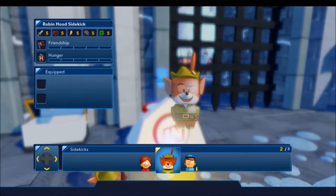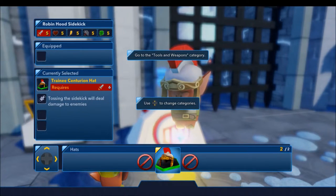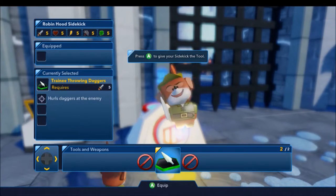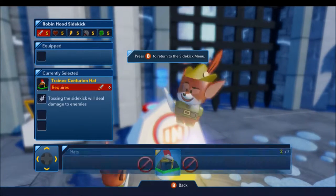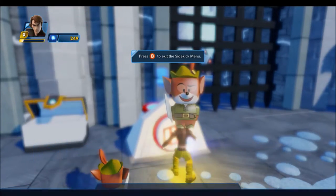To give your sidekick a new weapon, select the gear submenu. Here you can change your sidekick's tools and hats. Now select the weapon you just found. Now your sidekick is prepared for any dangers ahead. If you need to change your sidekick's equipment, you can...